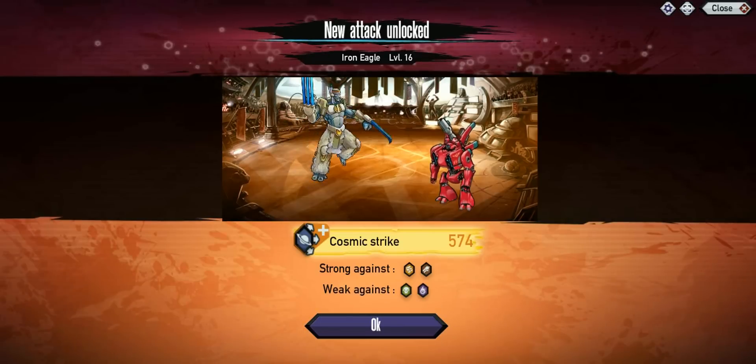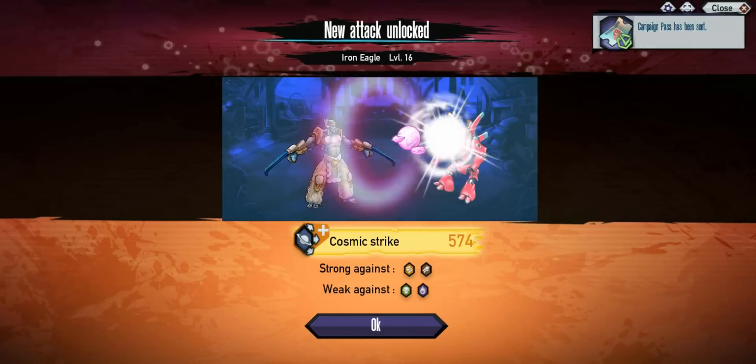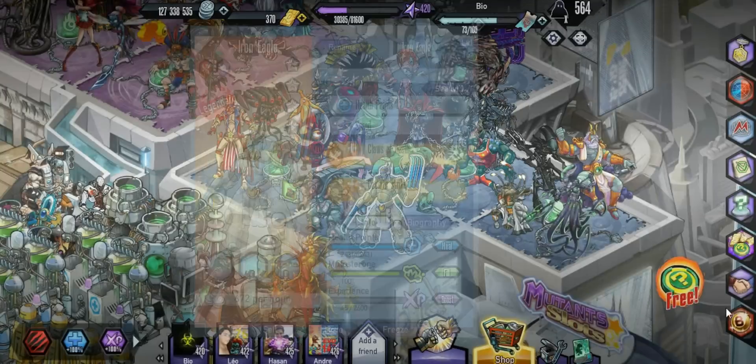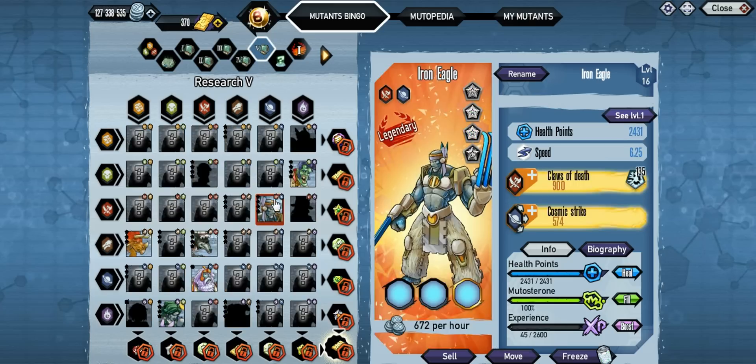Not too sure how good it's actually gonna be, but here's its skills. We also got that second skill being a multi-attack skill. The legendary bingo you're actually gonna need it for is number 5, which is a newer one. You can't really do anything with it because it's all blocked out, but at some point you're gonna need it. It is also a platinum as well if you want to go for it.